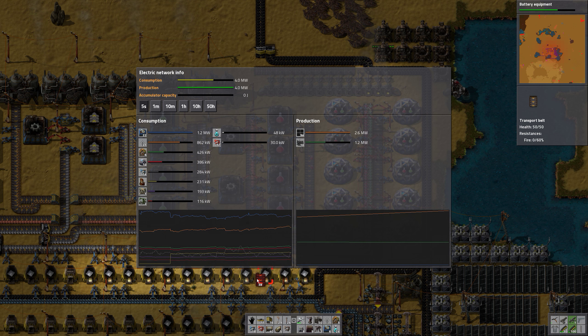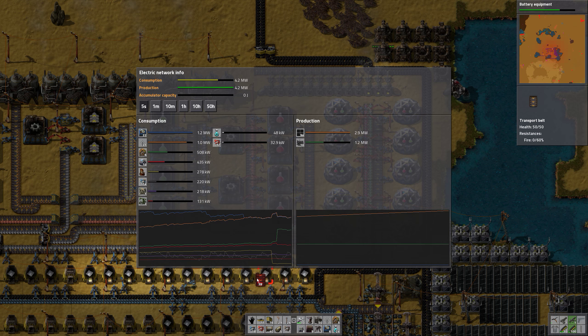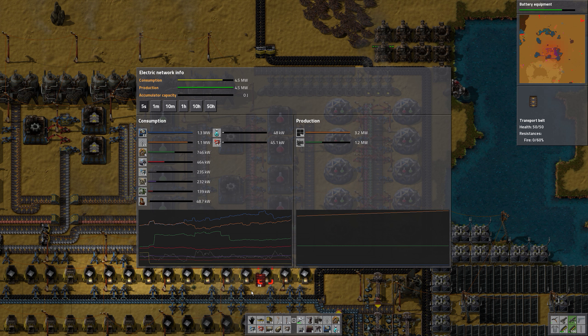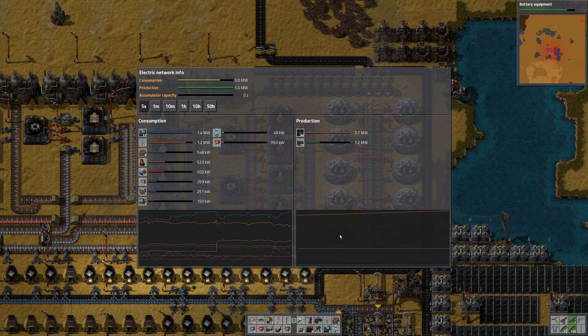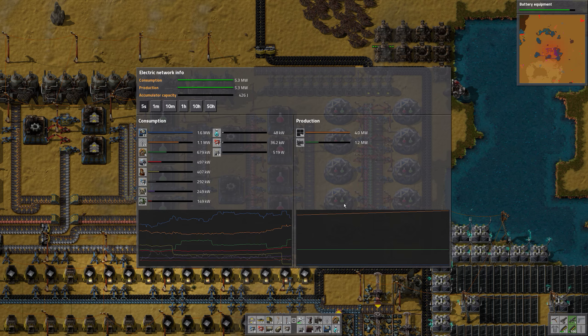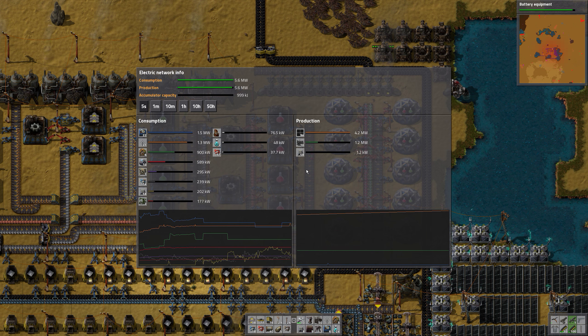Now we're totally out but the sun is going up, which will solve the problem. We do need both more solar panels and more accumulators — I think mostly more accumulators.